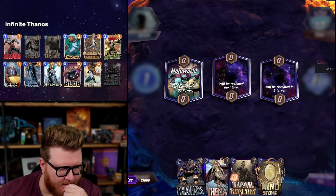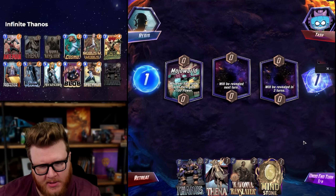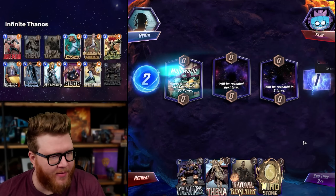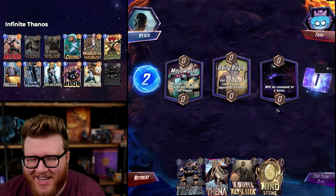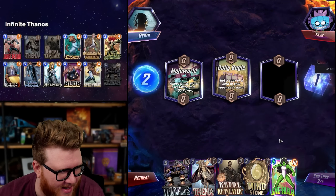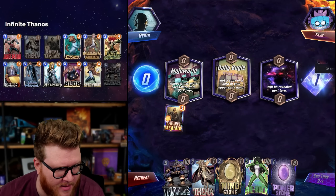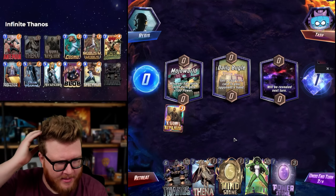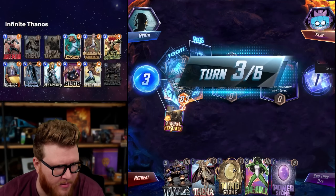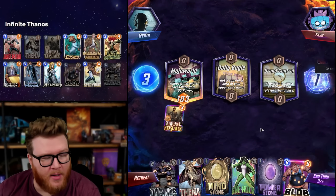Great hand! A little clunky with all the twos, but Ravona on two, Thena, Mind Stone on three — it's just a dream hand, kind of perfect. I gotta lean forward on this one because it might actually be a good game for the video. She Hulk is intriguing. Even better hand now — this is all coming together. We need time to do all this stuff though, so She Hulk might be hard to use. Oh, I forgot Mind Stone's discount with Ravona too! Even better — though you don't really want to play Power Stone here, you want to save it for later.